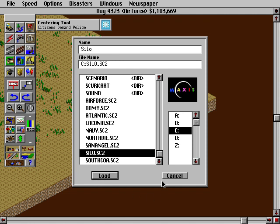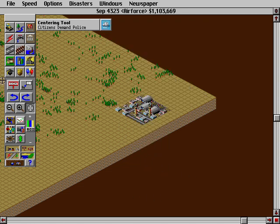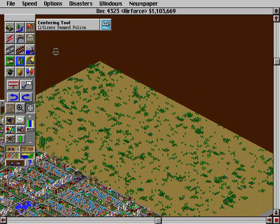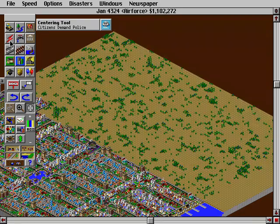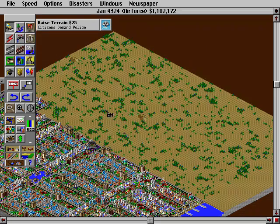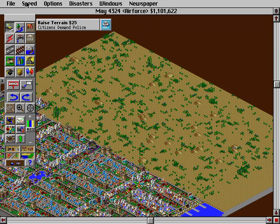I'm not even going to try for the silo. If you want to know how it builds: 60,000 people, clear up the area, and just keep repeatedly doing it over and over again until it shows up.